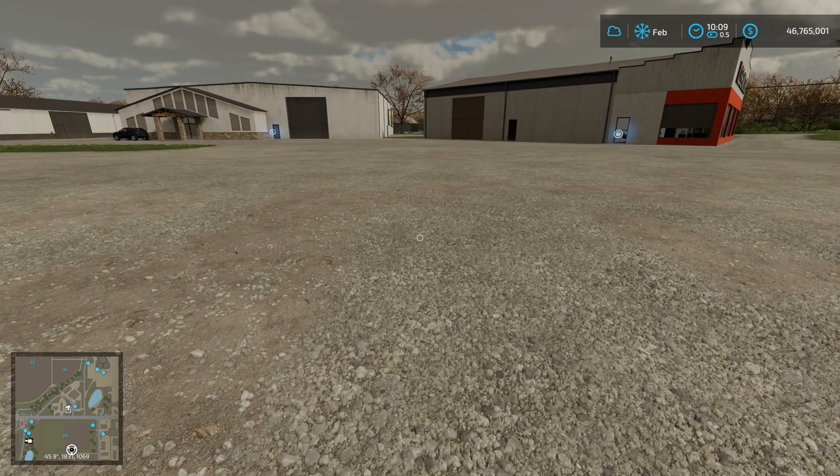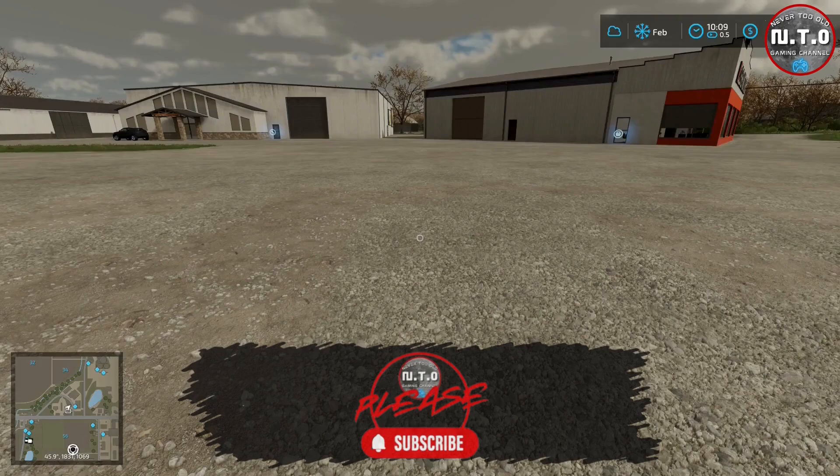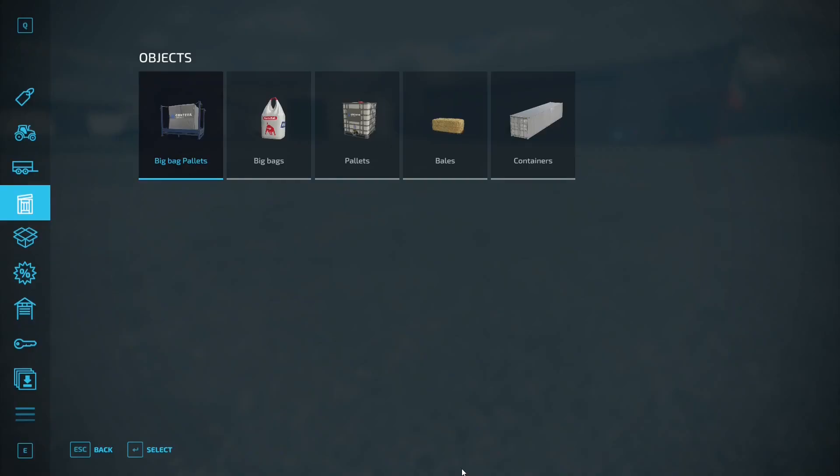Good morning and welcome back to 'Help I Bought a Farm' for Farming Simulator 22. It's Monday again and we're going to take a look at one mod today. You might have found yourself asking: can I cut my grass and harvest it at the same time? In short, yes you can, and this mod I'm going to show you today makes it a heck of a lot easier.